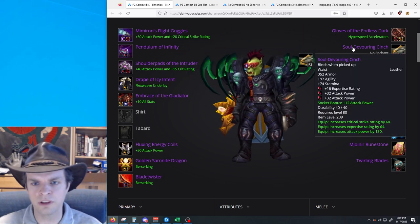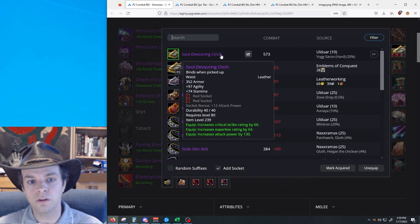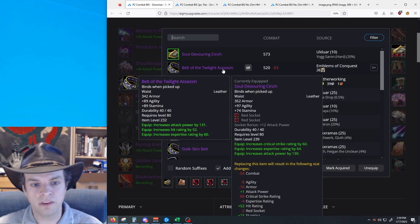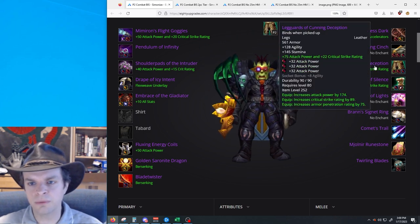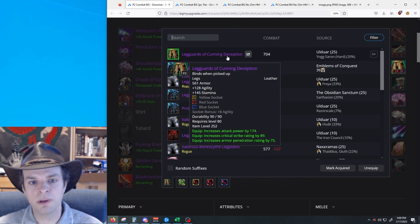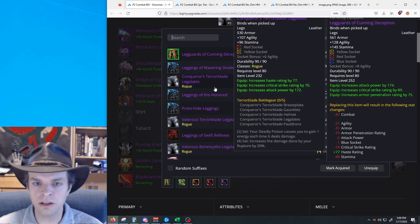Then we come to Soul Devouring Cinch. This one is really, really good — a lot better than your second best option, Belt of the Twilight Assassin. We move from the Soul Devouring Cinch to a less significant item, the Leg Guards of Cunning Deception. For combat, it is a pretty big upgrade over the second best option, which would be your Conqueror's Terrorblade Leg Plates.